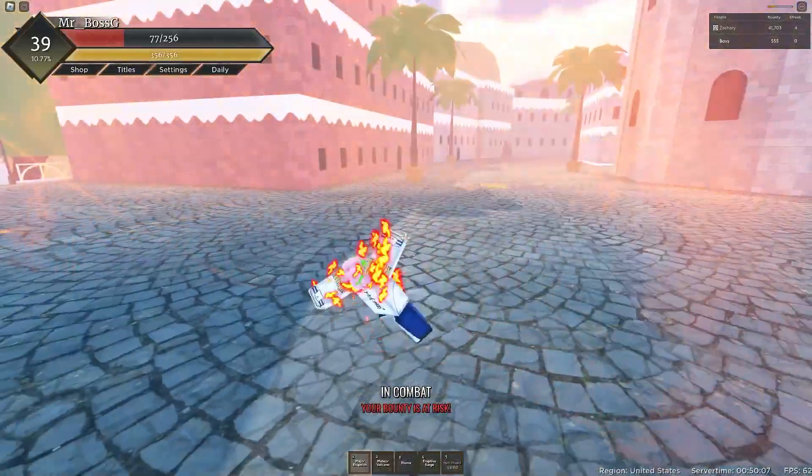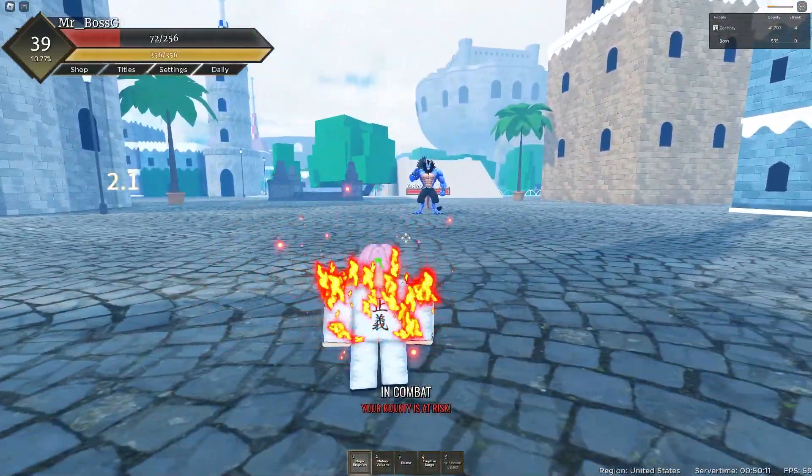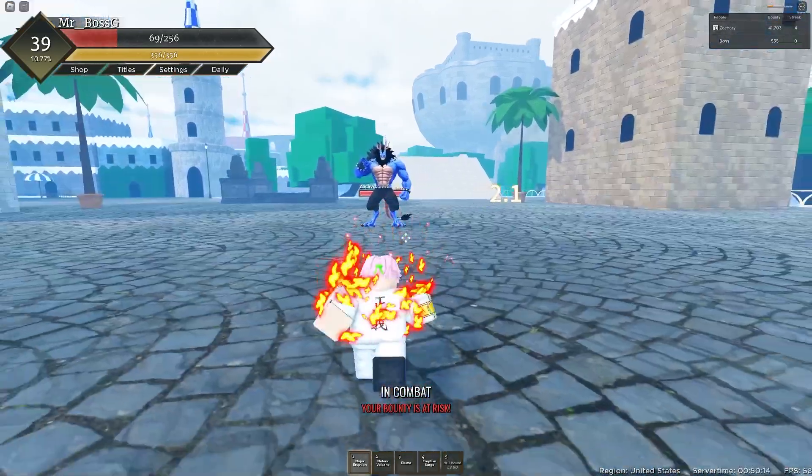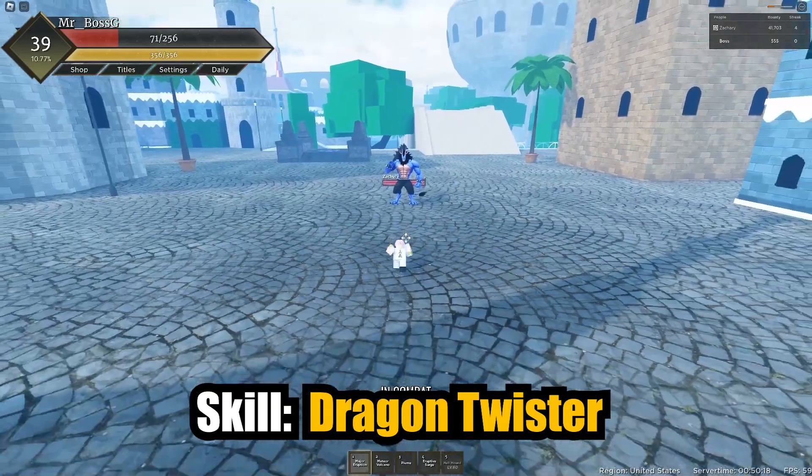He jumped — I think I'm gonna die. Yo, you can't even move while he's jumping up there. You're gonna take the damage anyway. Okay, since I'm about to die, show us the third skill.